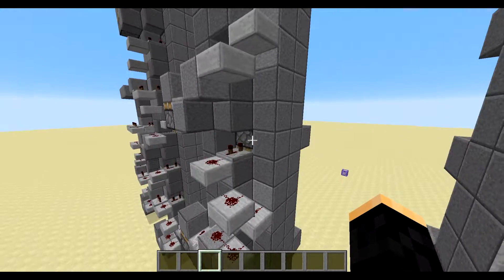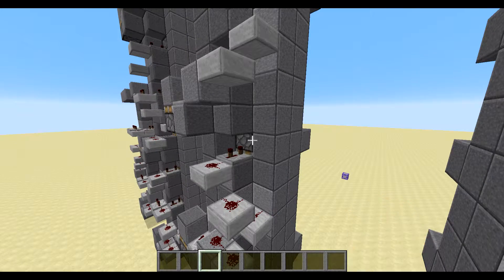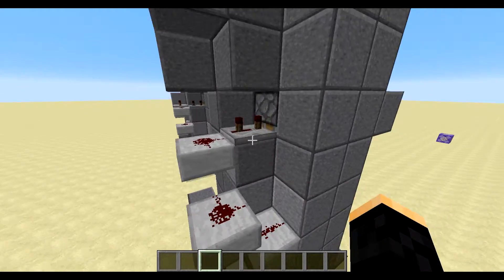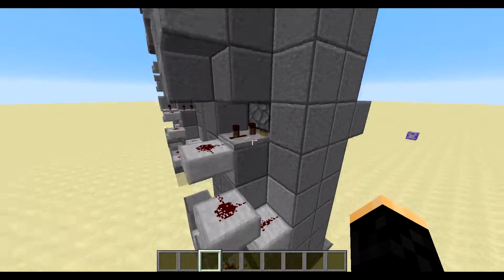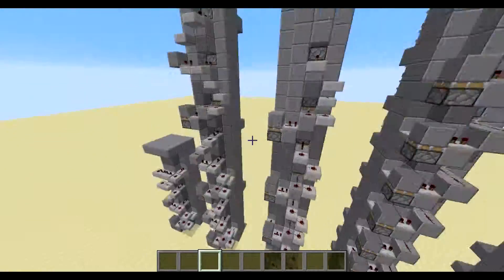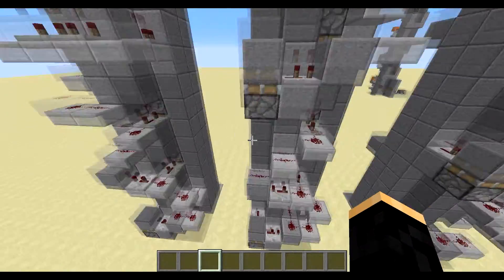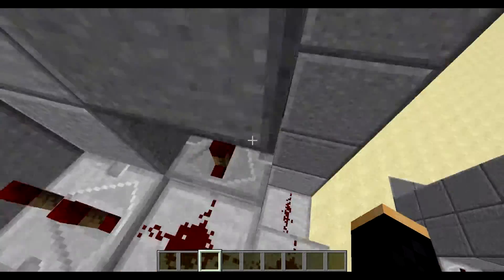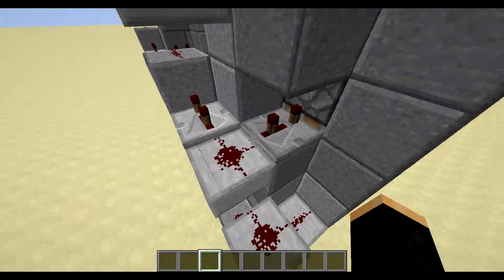What I've discovered doing this elevator system is there's a rule of three: each piston needs to fire three ticks after the previous one. So this one's on three ticks and this has no delay, so this one gets put on three ticks. For the three-piston version, it's the same base module with the same repeaters.